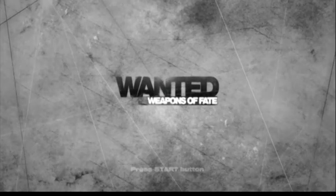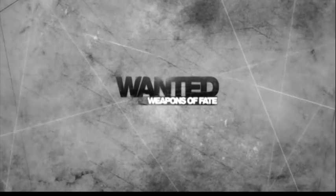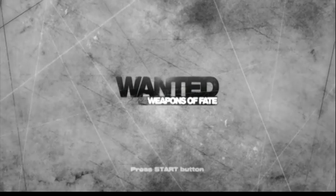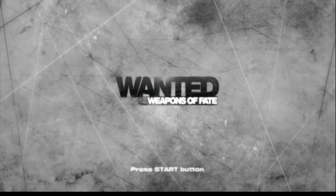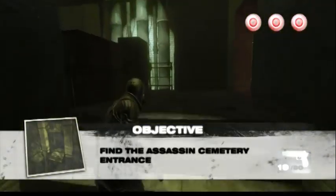Welcome back. This is part two of our Act 7 walkthrough for Wanted: Weapons of Fate. This is Swagger, swearing at videogames.com. And this is the middle section of Act 7.